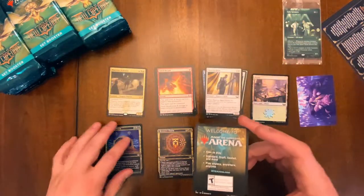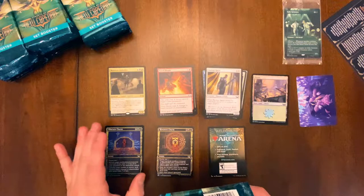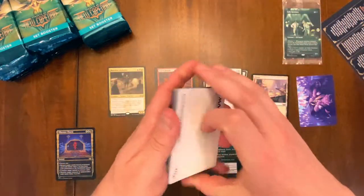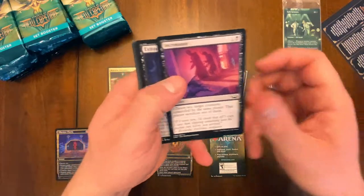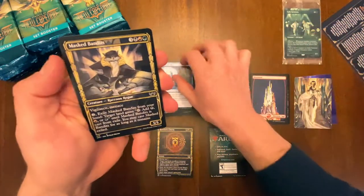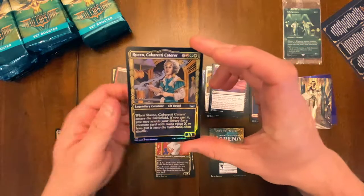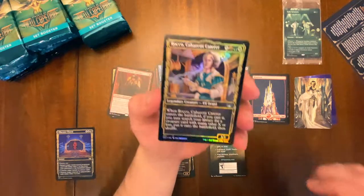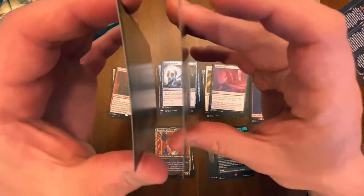We'll keep that to the side. We got a regular token. So: mythics here, rares here, potential gilded foils here, regular foils there. It's pretty rare to get gilded foils in a set box as opposed to a collector box — I think you typically get around five or six in a collector box. Wow, is this another gilded foil? Holy crap. That's two in two packs. I can definitely see some bend on them already though — hopefully that doesn't continue.